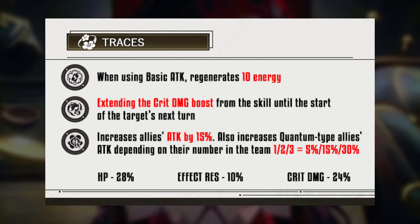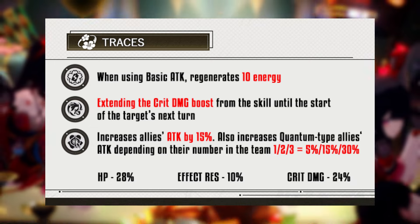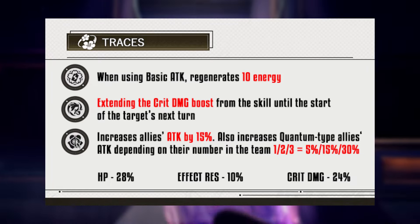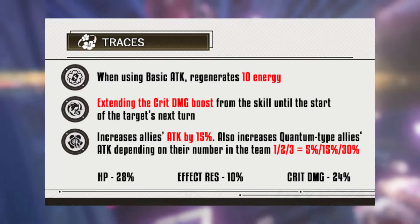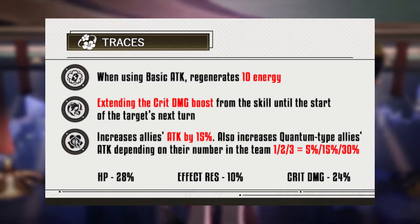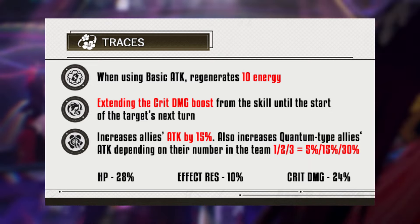Regrettably, while the first two traces offer substantial utility, the final one seems rather odd and even nonsensical. When using basic attack, Sparkle regenerates 10 extra energy. But if you look at her skill effect and the ability to recover two skill points every turn, there is no reason for Sparkle to ever use basic attack — her skill is too good to pass and the team is literally swimming in skill points. So why does this trace exist? But apart from this weird trace, Sparkle is an amazing all-rounder support fighting for a spot against other great supports such as Bronya and Robin.